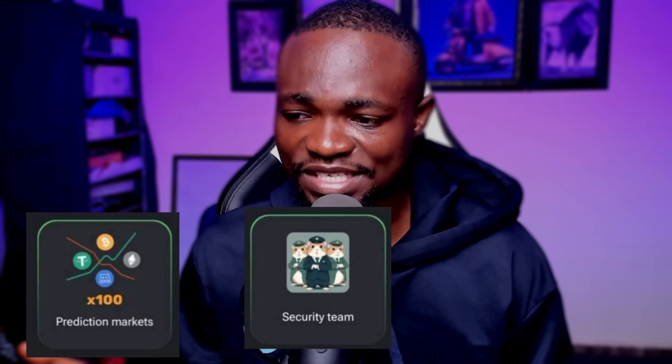The first card of the day is called Prediction Market. You can find this card under Market — just go over to Market and pick this card. That is the first card for today.